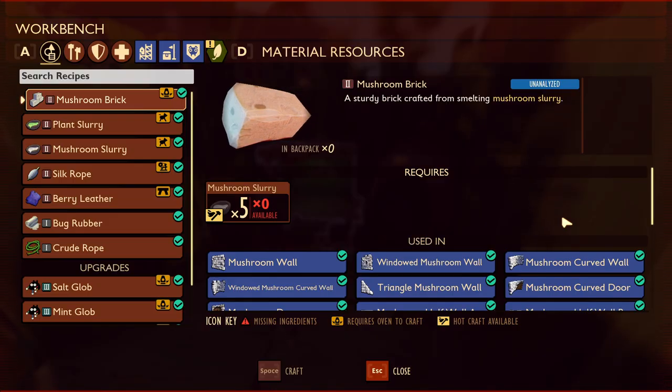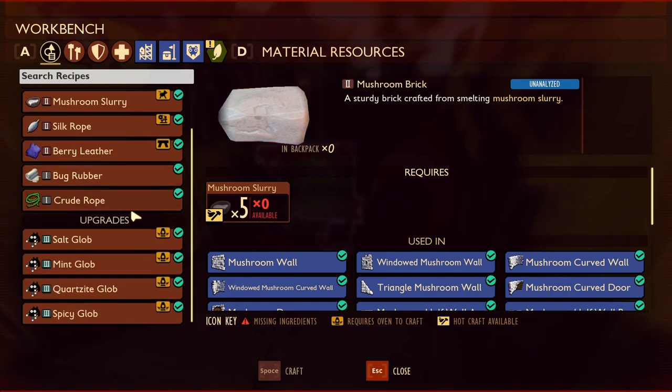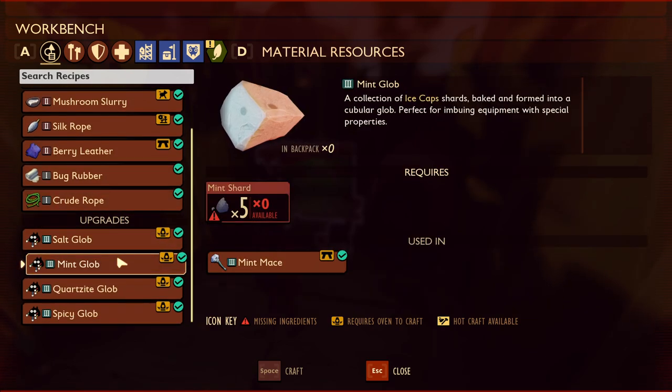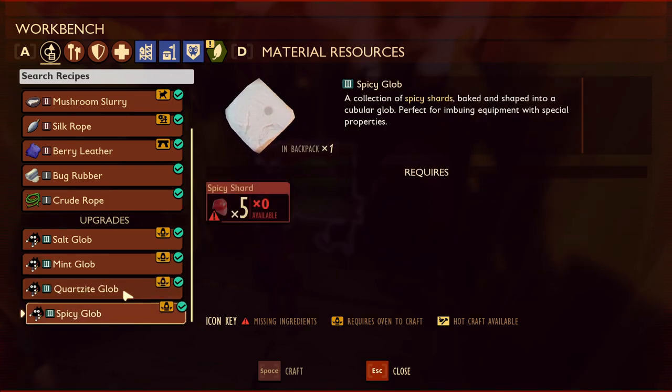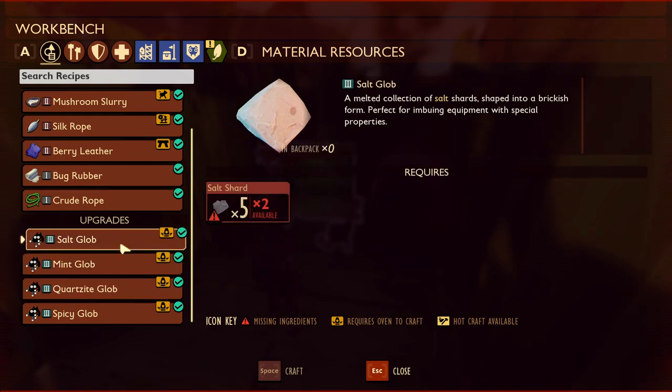We're going to go through the crafting menu and look at all the new items added to the game. On the first tab at the bottom, we have upgrades: the salt glob, mint glob, quartzite glob, and the spicy glob. These are used to make your weapons better. You can actually upgrade your weapons — instead of just having base stats, you can upgrade them, I think up to level ten each one of them, and that's what these globs are used for.